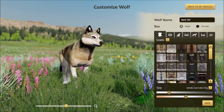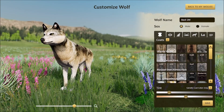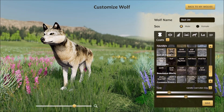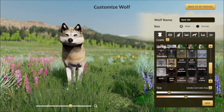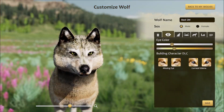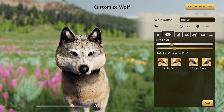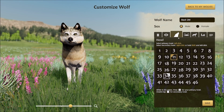Look at Basil here — he's a pretty boy. What coat does he have? He's got the Hall of Fame 832F06 coat — a gray coat — and some bright yellowy eyes. It doesn't look like he has any of these eye customizations.